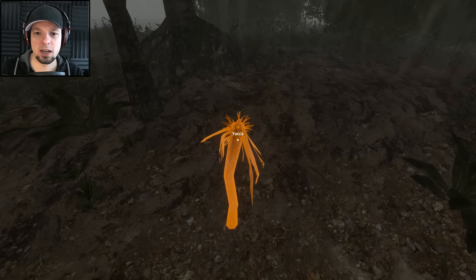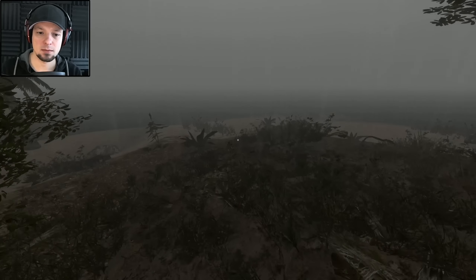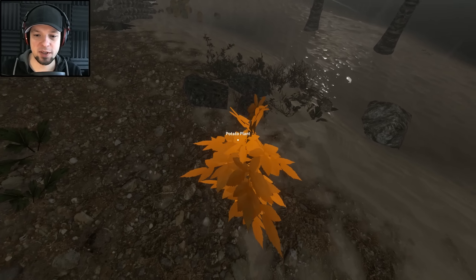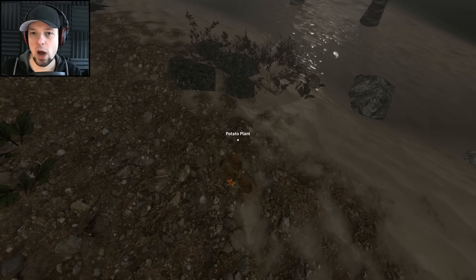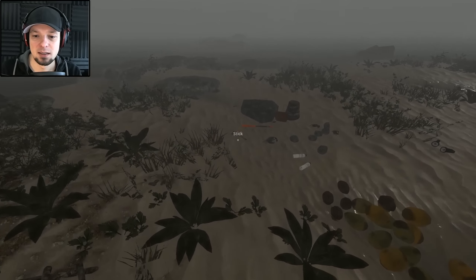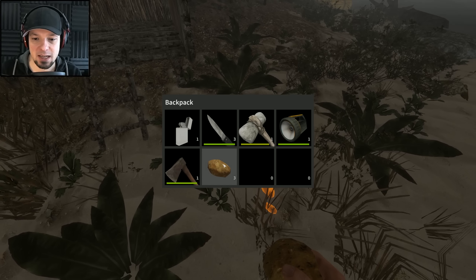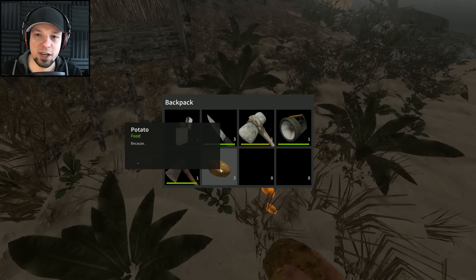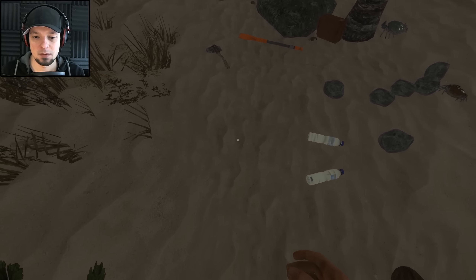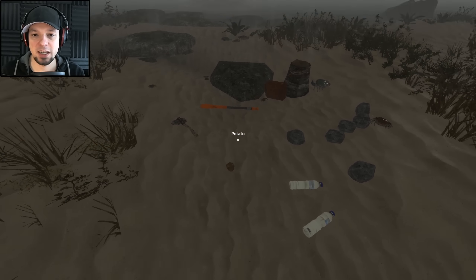Wow, those yucca plants really regrow fast — look at that, more lashings! Ooh, a potato plant! I don't want to destroy it but let's whack it with a knife — and I got some potatoes, yay! I'm doing really well here. Can I plant them or just eat them? The description just says 'Potato. Because.' That is the best description of an in-game item so far. I just ate a potato, and another one. I'll keep one around.